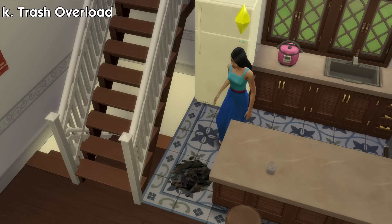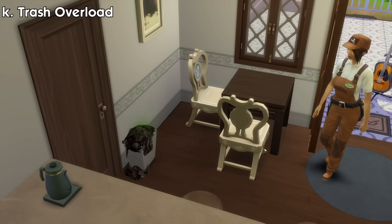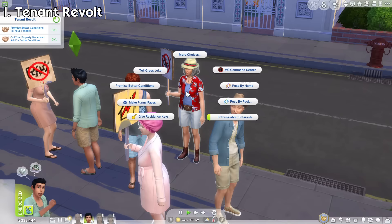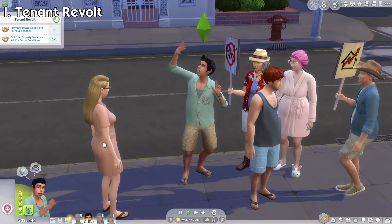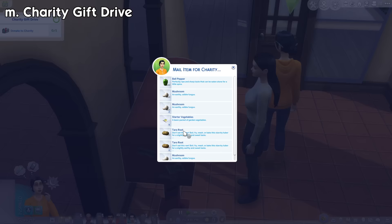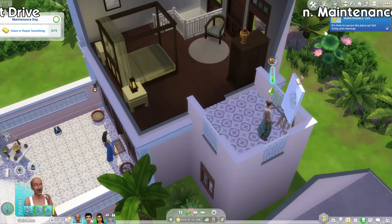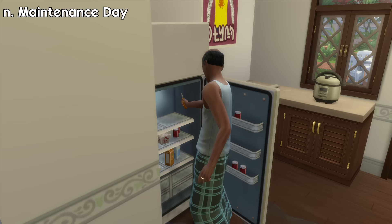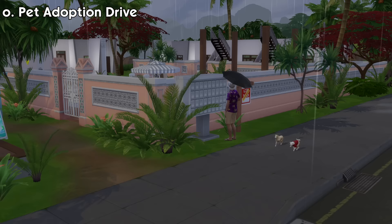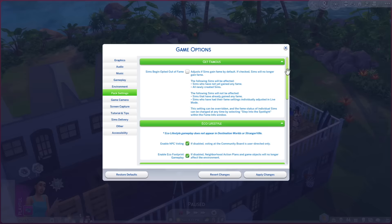The trash overload event will spawn trash piles around your unit and make all your trash cans always be full; it can be solved by emptying the trash can 5 times or by calling a trash removal service so they can dispose of them immediately. The tenant revolt event will cause tenants to start a protest in front of the rental lot; you can call your property owner and ask for better conditions if you're a tenant, or promise better conditions to one of the protesting tenants if you're the owner. The charity gift drive community event applies to all units where you can participate by donating via the mailbox — tenants will also give each other presents and flock to the mailbox to donate. The maintenance day community event encourages sims to clean or repair things in the unit at least 5 times, and some tenants may also join in.